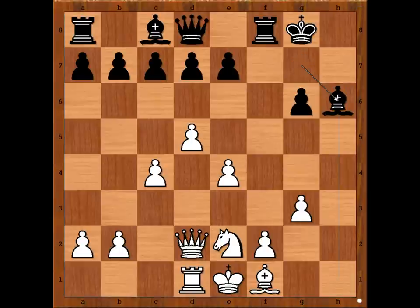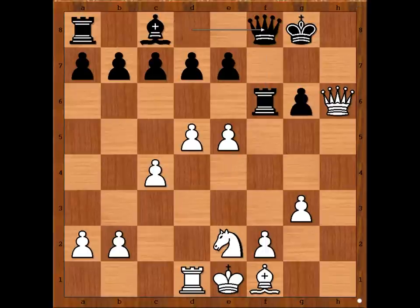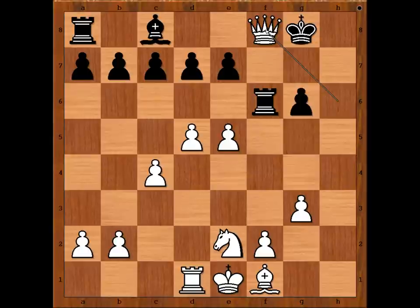Bishop takes on h6, Queen takes on h6, attacking the pawn on g6. Rook to f6, defending the pawn. e5, attacking the defender. Queen to f8, offering to exchange queens. Queen to g5. If pawn takes Rook, Queen takes Queen. And if Queen takes on f8, Rook takes on f8. So Temanow played Queen to g5.